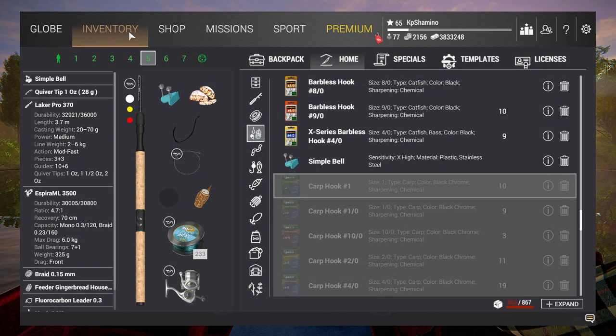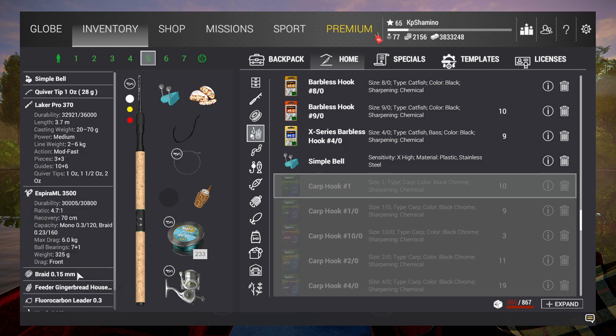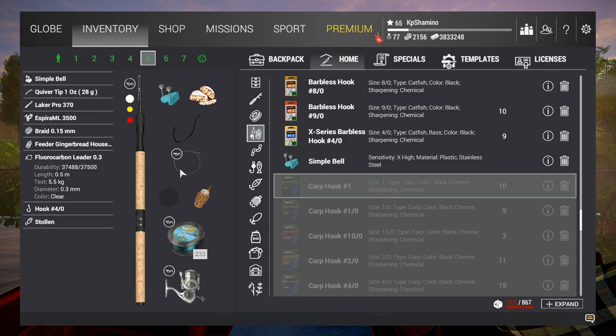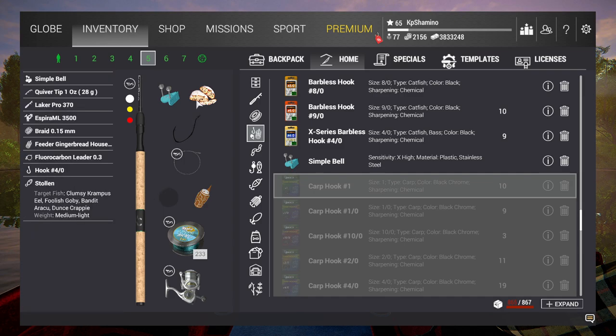So I made this setup: the Laker Pro 370, it's just 6kg test. Espira ML 3500, it's 6kg too. Braid 0.15, because it's 6kg too. And then I got the gingerbread house on fluorocarbon — that's 5.5. Hook 4.0, and then we need to use the stolen.